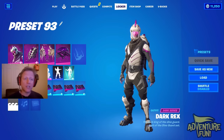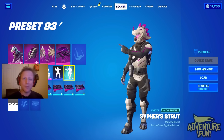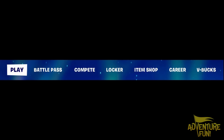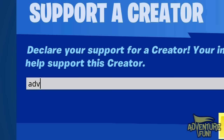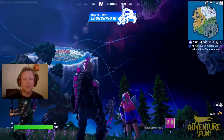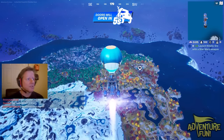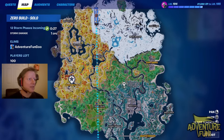Now onto the Fortnite challenge - I've gotta win in a dinosaur skin. I chose the Dark Rex, but since it's the Star Wars seasonal update - may the fourth be with you - I chose the lighter side of the Dark Rex. Be sure to like and subscribe and support a creator: type in 'AdventureFun' all one word in the item shop. It's May 4th - we're gonna see some Star Wars skins out there, maybe talk to Obi-Wan or a Sith Lord.